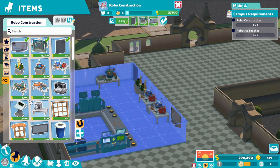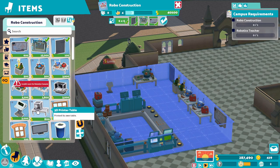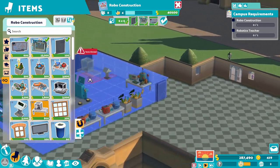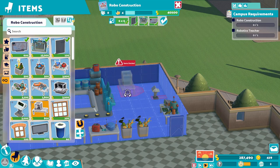There we go, there's a four. We should probably have a control center somewhere and we need a printer — kind of cool to have. I'm not doing well with these controls today.